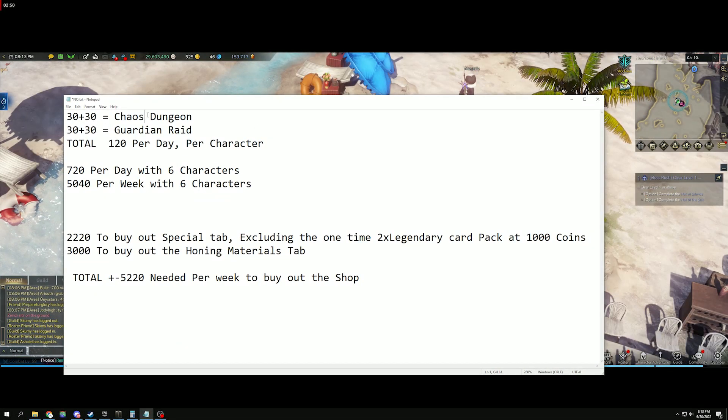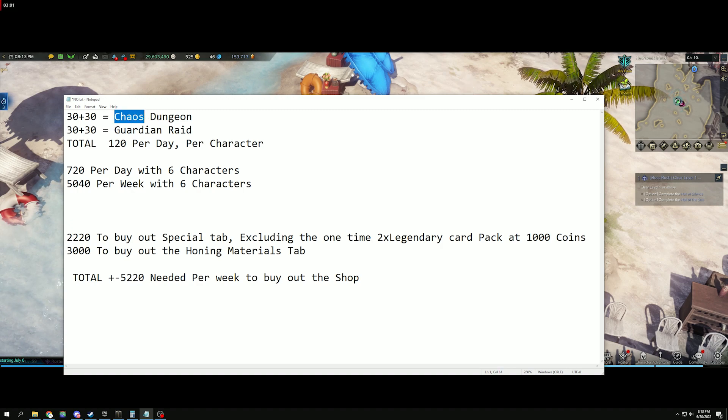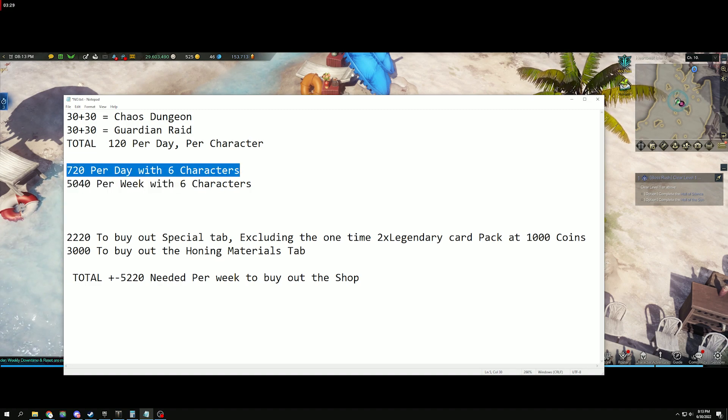You get these coins from chaos dungeons and guardian raids — 30 coins per clear, per your daily entry using your Aura of Resonance for chaos and Soul Harvest for guardian raids. So you get 60 per your two chaos dungeons and 60 for your two guardians per day. If you have rested bonus it is doubled, so keep that in mind. That equals 120 coins per day per character if you just do your two guardians and two chaos every day.